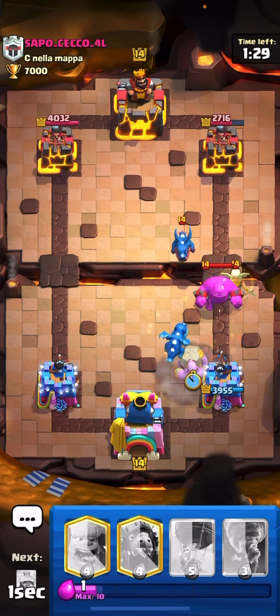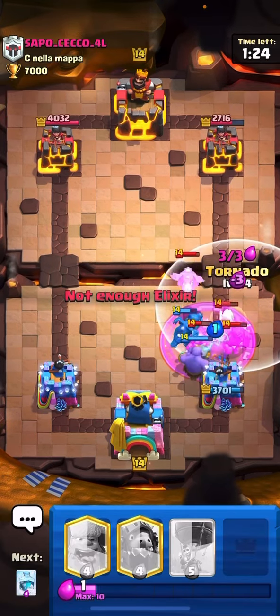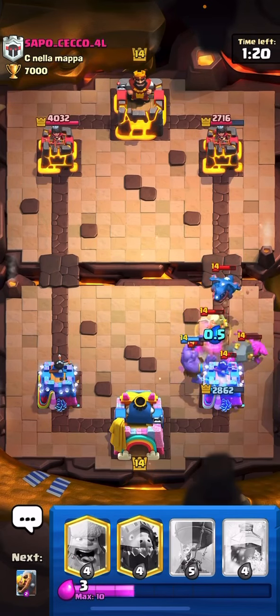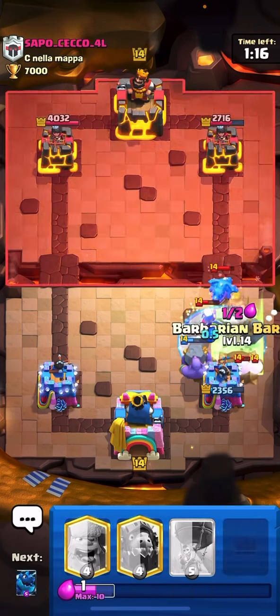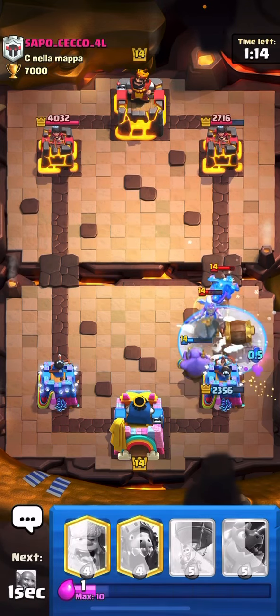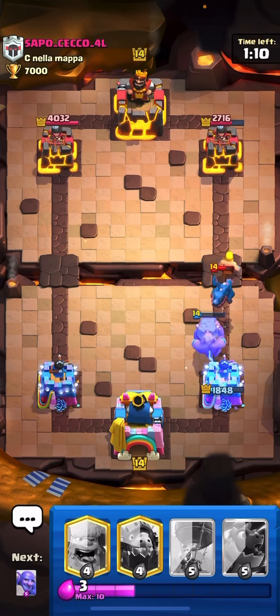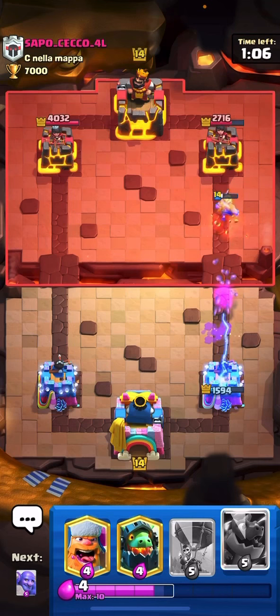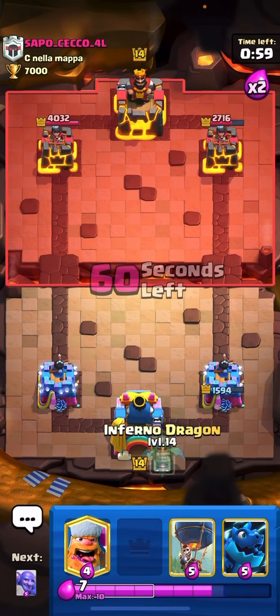A little bit of bad play, to be honest. Hopefully the healer shouldn't get off. That's going to be very good for him — I need to freeze that one. I can just go with this one. Goblin Barrel, but that's all looking good for me because I got tons of shots. We got around 1500 damage on our tower.